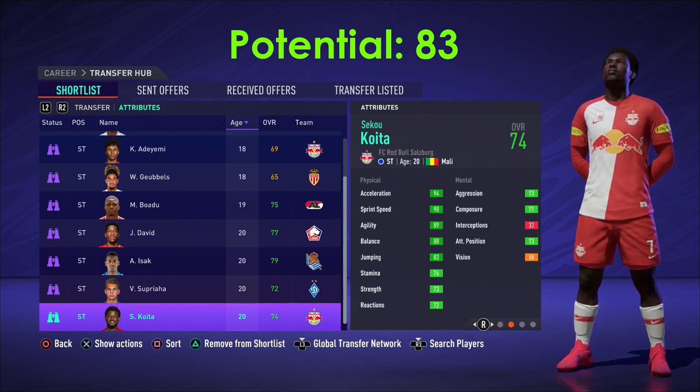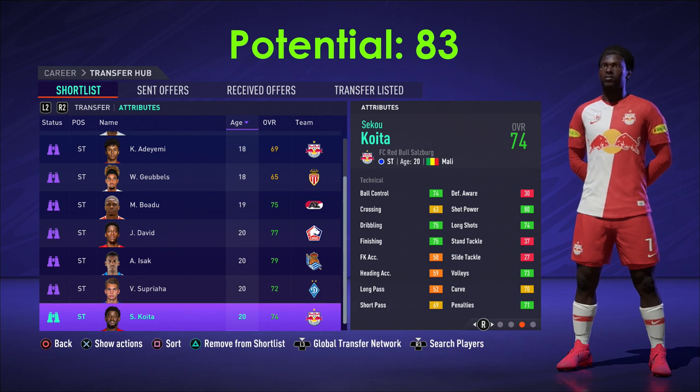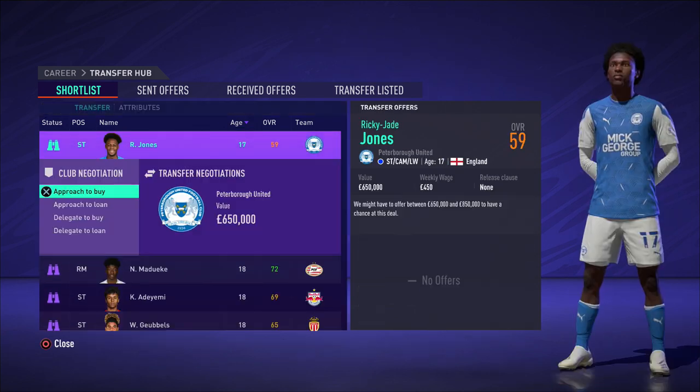After that we move on to the beast pick — Do Quite A from Mali, playing for Salzburg. Look at that pace: 90 and 94 — probably one of the paciest guys on this list. I definitely recommend him because he's really good at other things too: finishing, dribbling at 75 each, shot power, 73 volleys — pretty much everything you need in a striker. He's also got the flare trait.